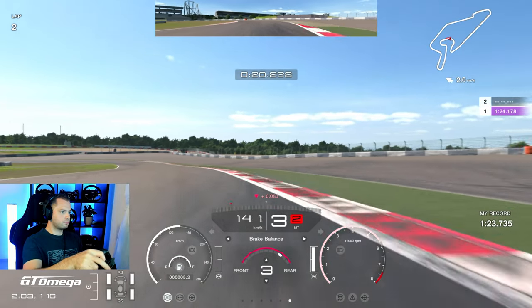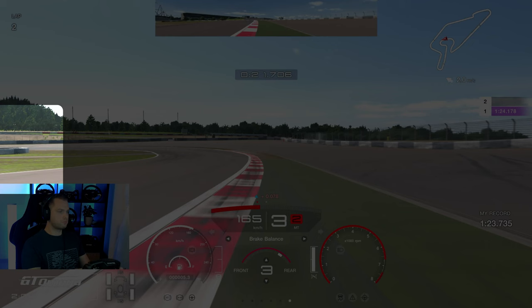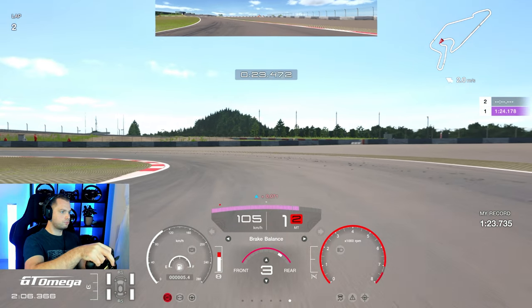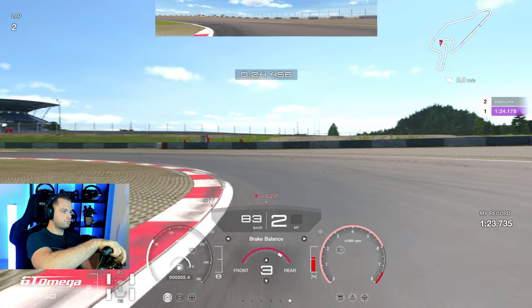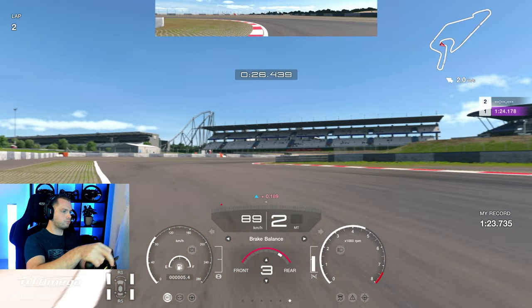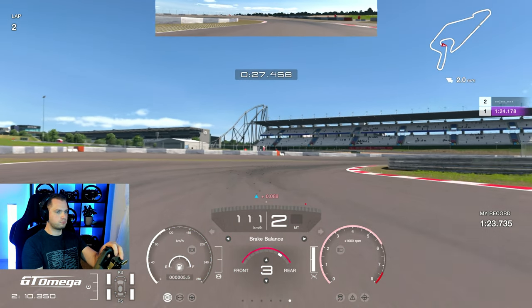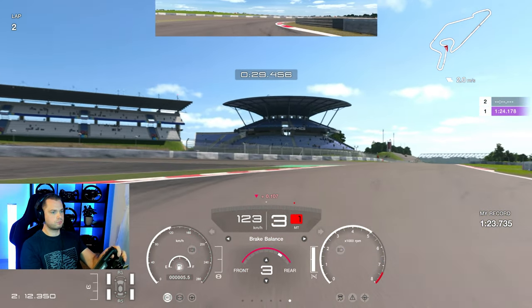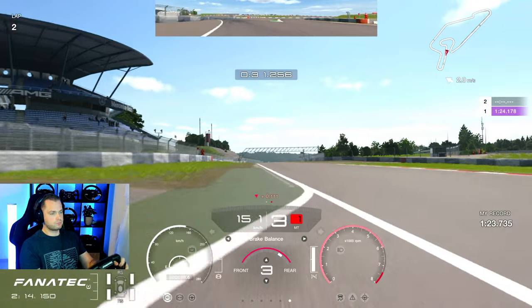As soon as you get close to this curb, upshift into third, just as I did here. This is your next braking point — as soon as it gets out of your sight, start braking and turning at the same time into the corner while downshifting. This is a pretty difficult one; second gear, just kind of sliding your way out, then third gear on the way out of this section. You're trying to prevent the car from sliding too much — you can do it in second but I think third is the best option here.